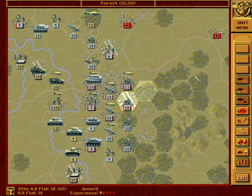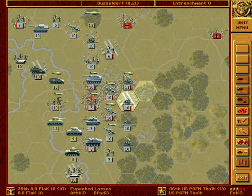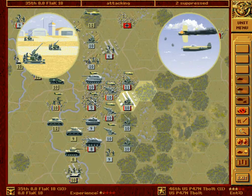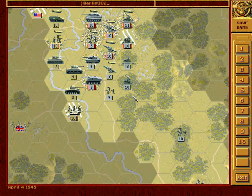As for this remaining air defense, I will attack a fighter — but I have to choose which one. This one, I guess. Somewhat better, not much better. So again we save this game: Berlin, two, zero, zero, two. Sorry.